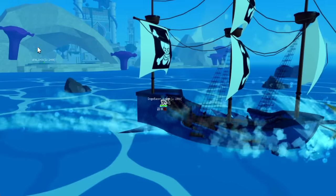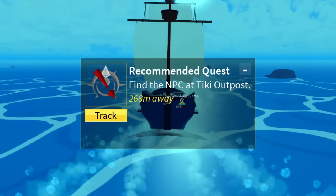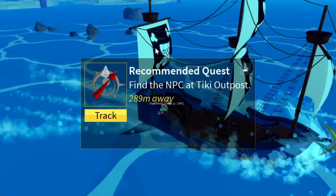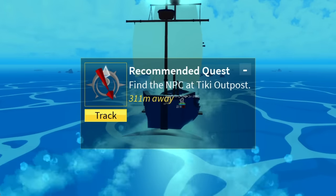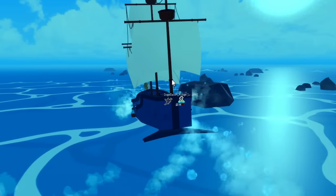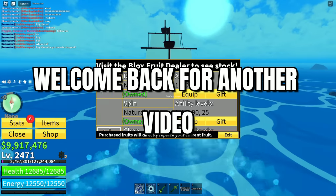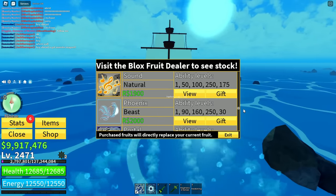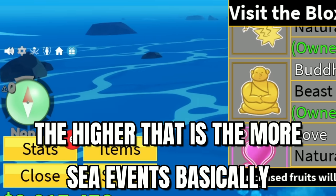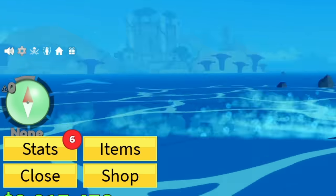First and foremost, you need to go to the new island. The threat level area has been changed to the new island now, and you need to travel at least 2,700 kilometers away from that in order to reach threat level 6. Threat level 6 is where you will start getting more sea events, basically — the higher your threat level, the more sea events you get.